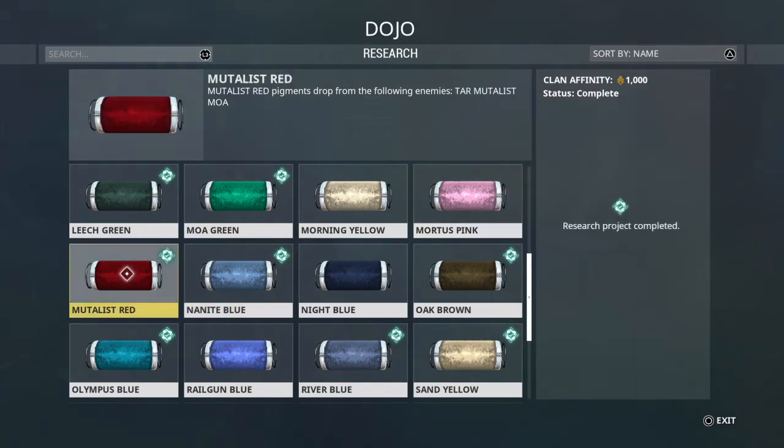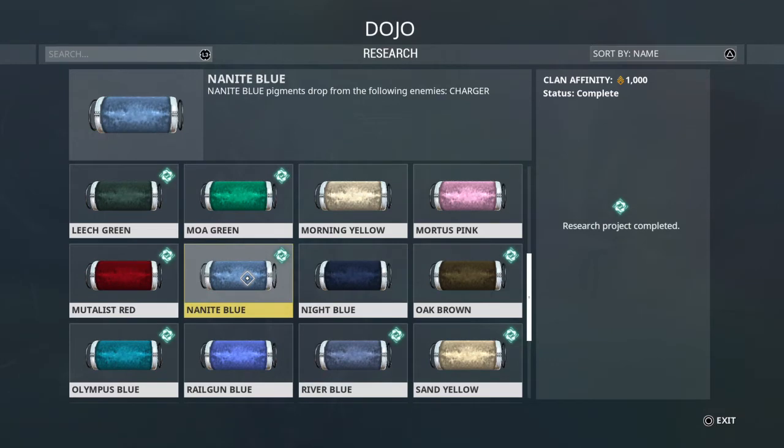Moving on to Mutilis Red — the enemies there are Tar Mutilis Moas, which are infested enemies, so you'll find those all over the place. Nanite Blue is next — that's the Charger, which is also an infested enemy, so you'll find those all over the place.